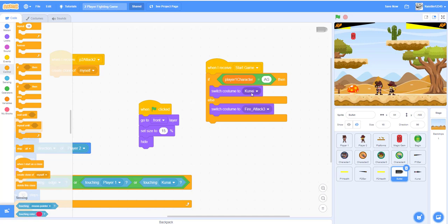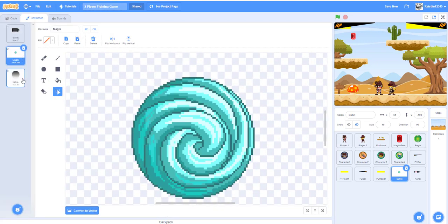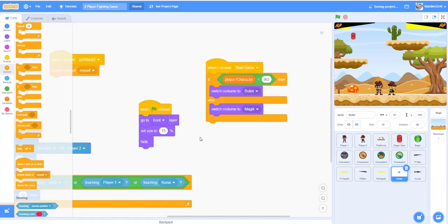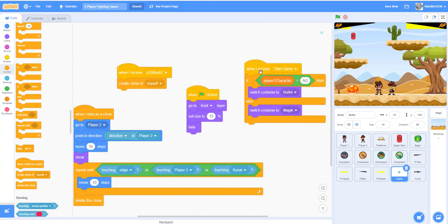For the bullet, if player one character is equal to 'ag' (the adventure girl), then switch the costume to the bullet. Also switch to magic which is for the genie. These two - bullet and magic - we don't actually need the else, so we can just delete it. That's all the code for the projectiles.